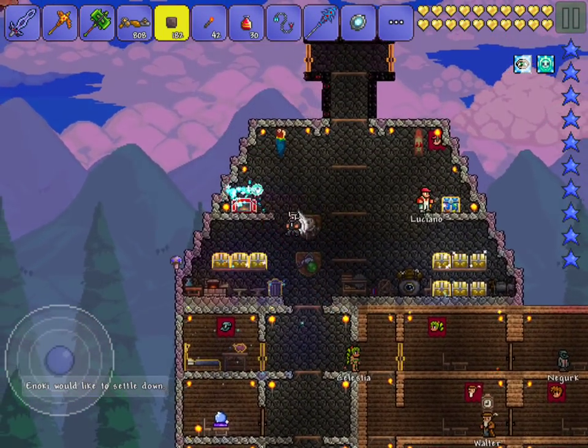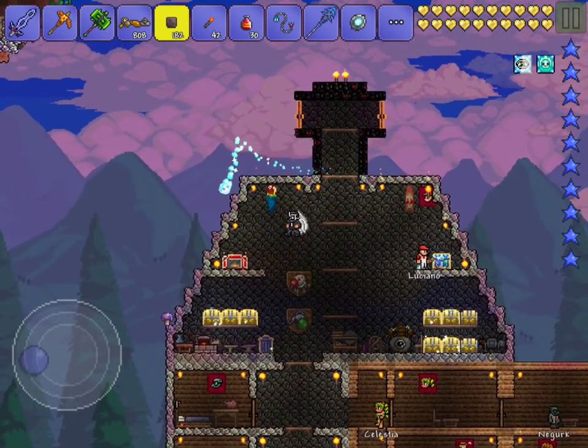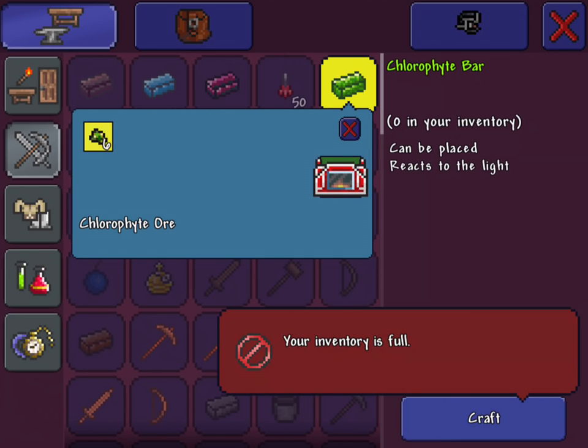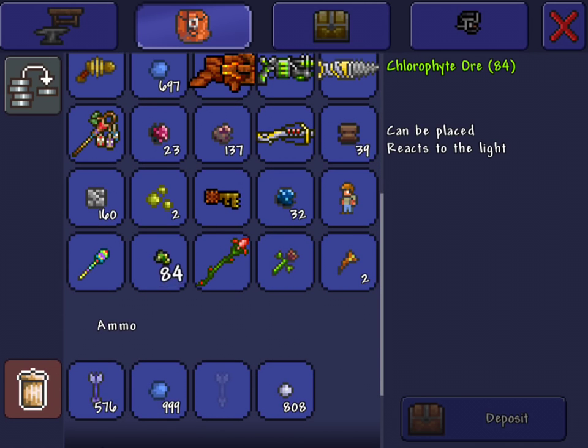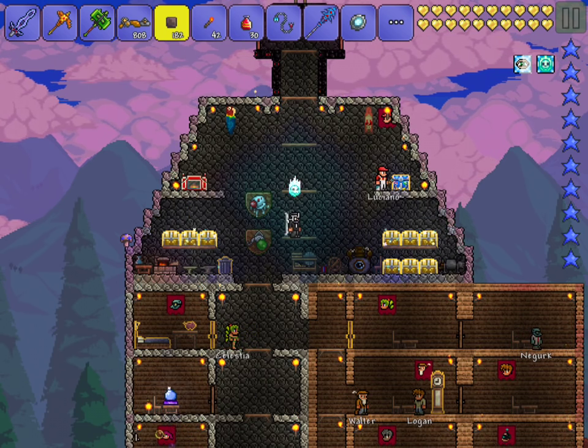I'm just gonna magic mirror home now. And as you can see, just from that I have 84 chlorophyte, which might not seem like a lot, but believe me it is — that can get you about 10 bars. My inventory's full. So yeah, that's basically how you get chlorophyte bars. If this video helped you out, make sure to leave a like down below, and I will see you in the next video. Bye!